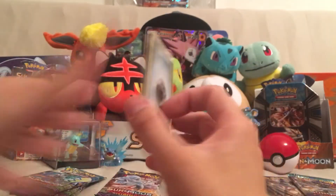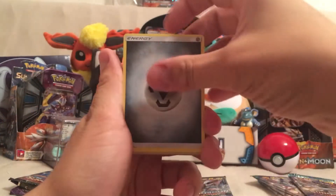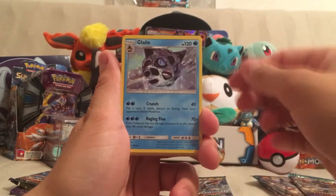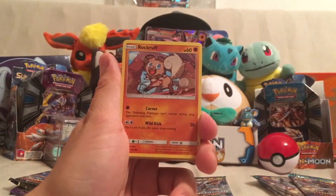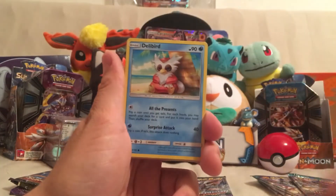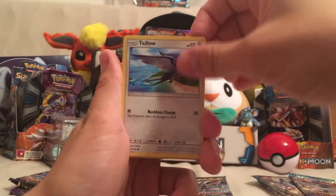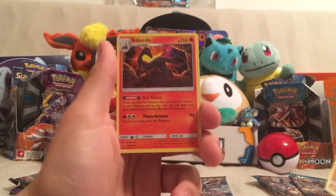There are also a lot of good cards in this set worth some decent money already. We got a Steel Energy, a Glalie, Watchdog, Weepin' Bell, Rockruff, Machop, Trubbish, Delibird, Taylo, a Reverse Holo Goomy, and a Salazzle.